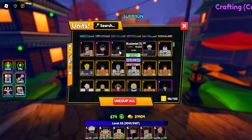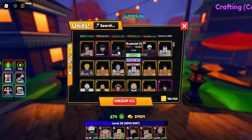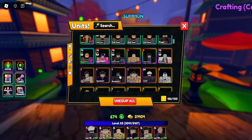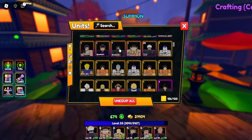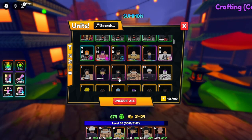Luminous — or Itachi, Sasuke's brother — is really good. He has insane range; probably one of the highest range characters in the game, if not the highest. If you max him out he could probably hit anyone from anywhere on the map. Definitely recommend summoning for him, he's that good.